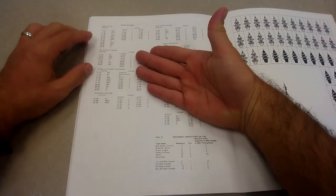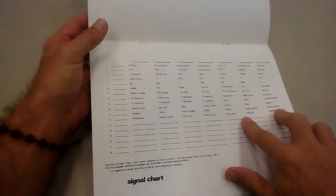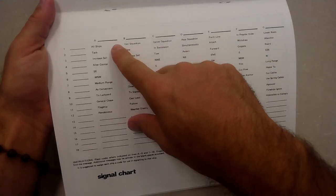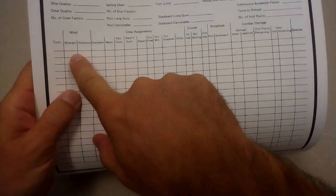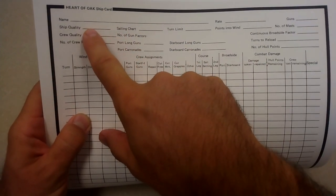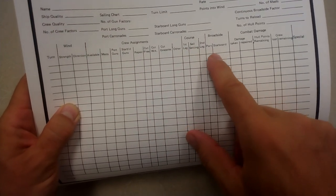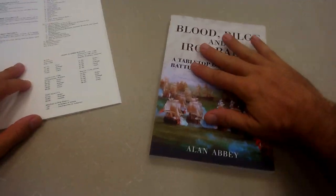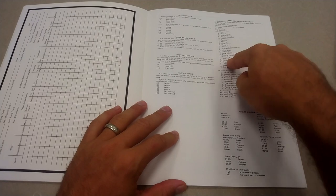Heart of Oak even provides for where you are geographically — are you dealing with the southeast trades, the horse latitudes, the doldrums, the roaring forties? Are you fighting a battle or sailing around the Horn? Here's a copy of the ship record — it covers all the information you need: what's the wind, what's my crew adjustment, where do the crew assign, what's my course, am I firing broadsides to port or starboard. This is a complicated game.